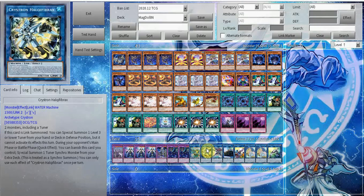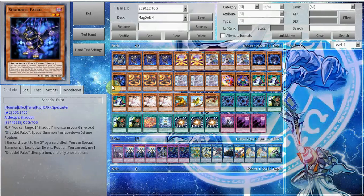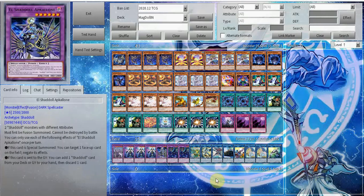Next we run Halki Fibrachs — because you have a couple of ways to summon it: Zoroa if you hard draw it, and Falco if you don't.